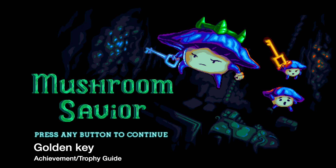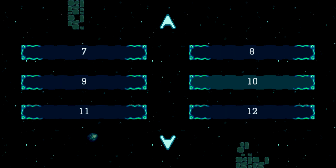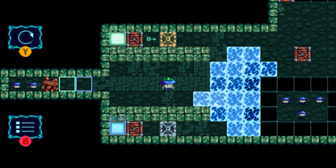Hey everybody, Sean here from VidGamiag.com. Here we are today back in the title update for Mushroom Savior, grabbing the Golden Key achievement. The easiest level to do this in is going to be level 10, so load that up.